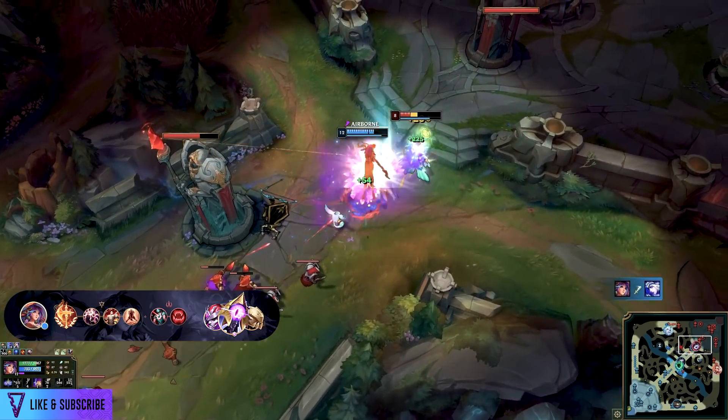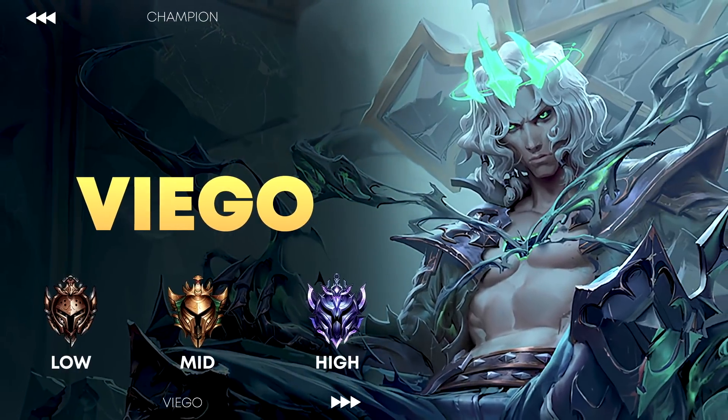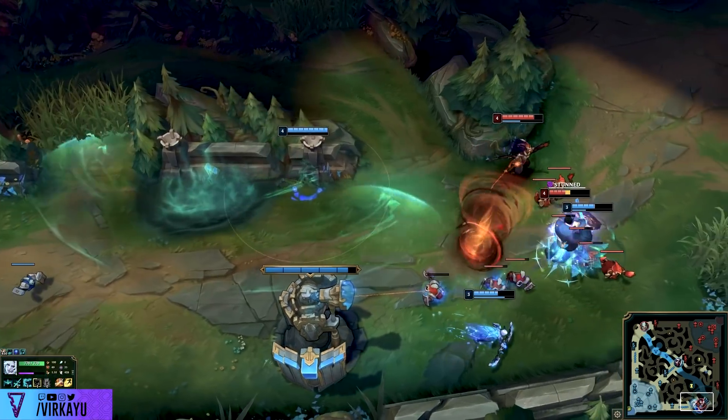This definitely has a lot of teamfight implications, especially in flex fives and clashes, as well as solo queues when your team refuses to have a tank and Graves is one-shotting them. As a tank you should have the self-preservation necessary against the man with a shotgun.